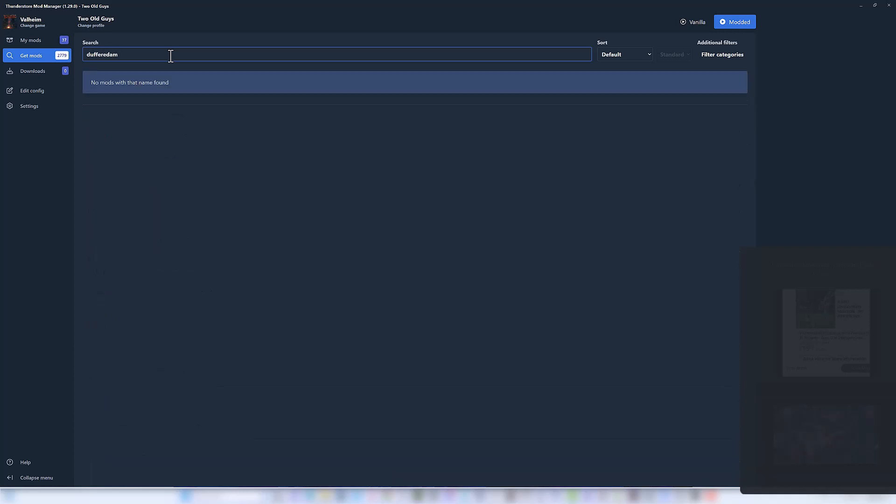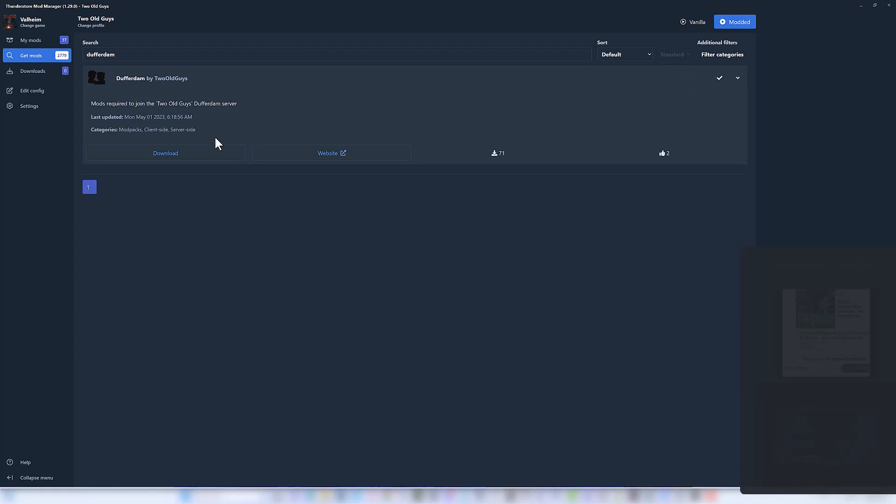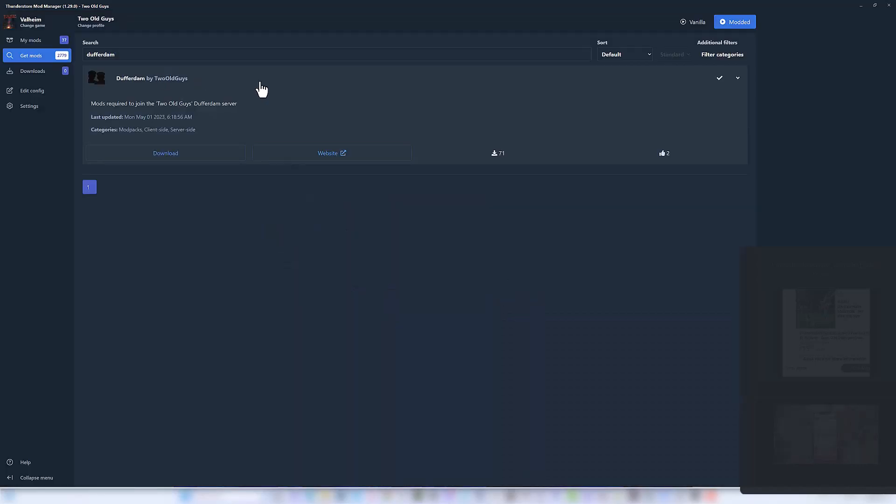Or if you search for 'Dufferdum', if you spell it correctly, this is our modpack. You'll want to install it — click it, then click Download, and download with dependencies. Of course, I'm not going to do that here. We're on version 0.0.6 right now. I consider it still kind of in beta because we're still working the kinks out — but we always will be, so it may be in beta for many, many years.